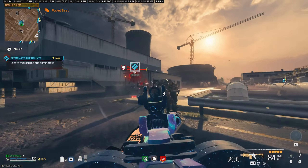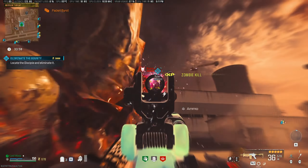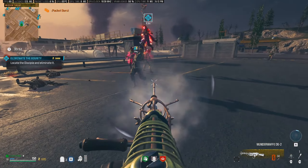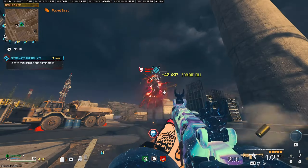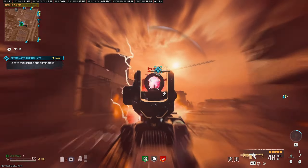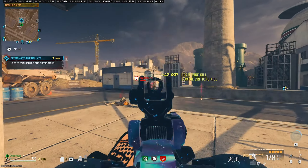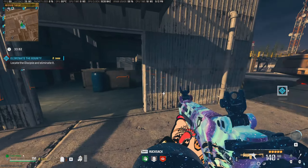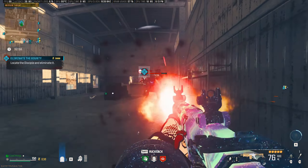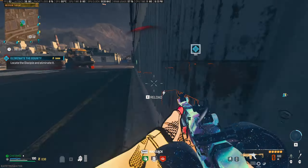Let's see if our energy mine can help us out a little bit. We dealt some damage — that was probably the energy mine helping us out. I feel like we're going through ammo pretty quickly though. We're getting close — oh my gosh, he's healing so much so fast. I need to shoot the wand but I can't get a clear shot. Let's use this building to our advantage to stay out of his reach.